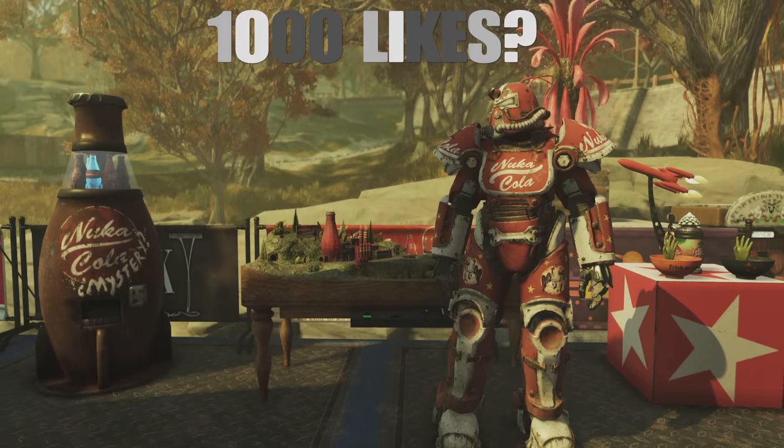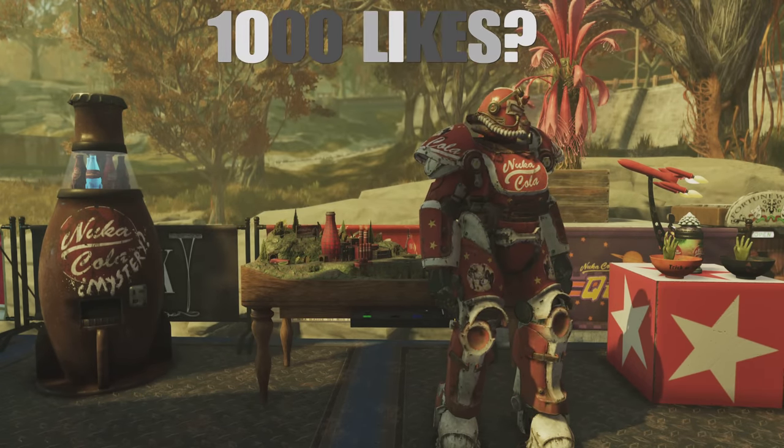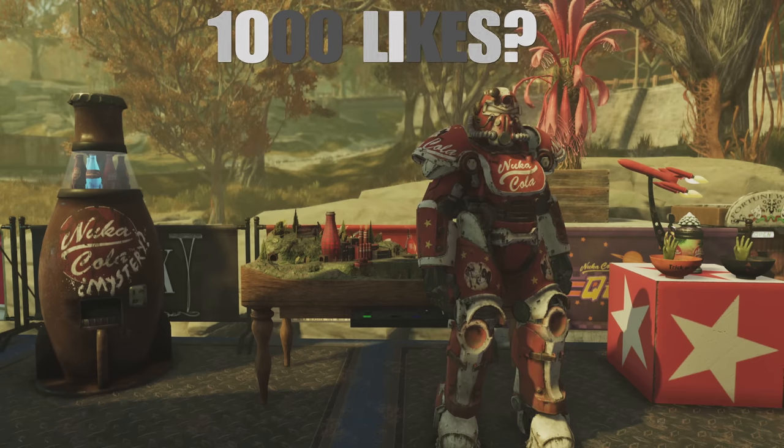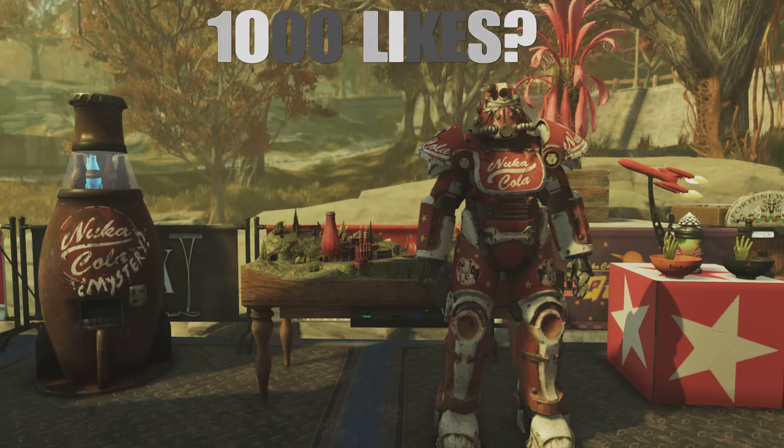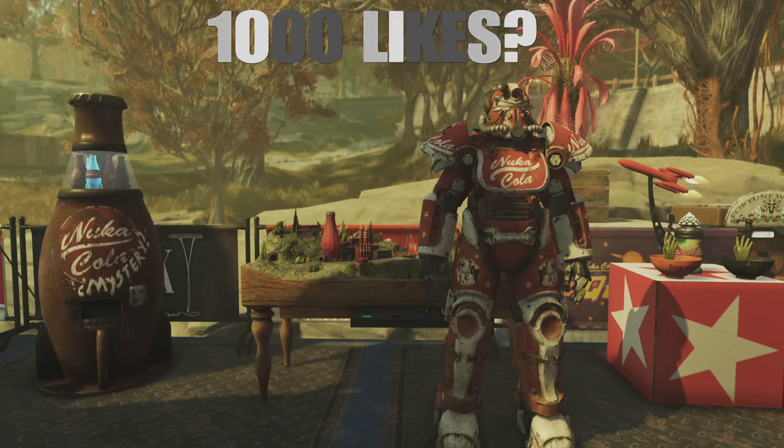Hello everybody, hope you're having a fantastic day. Thanks again for checking out my videos. Today I'm going to be doing a quick video on how to get the Nuka Cola power armor skin. It's a very easy quest to do — this shouldn't take you longer than 10 or 15 minutes max.